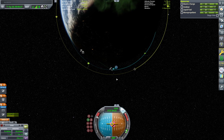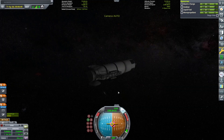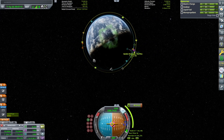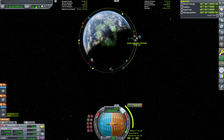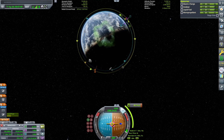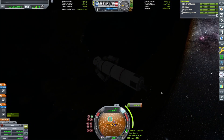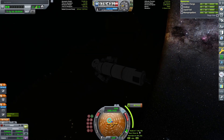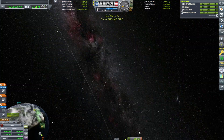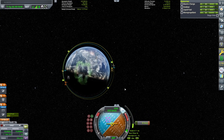Like always, we coast up to our apoapsis to conduct our final prograde burn to get us into a stable semi-circular orbit. Now we're going to create our maneuver node and manipulate it so that we get an encounter with our space station. We click our maneuver node to finalize our orientation and then fast forward to the location where we have to burn. Since we're increasing our altitude, we need to burn prograde.